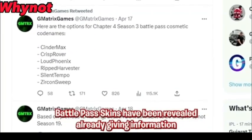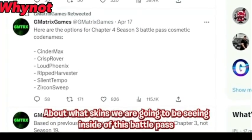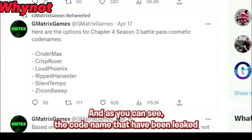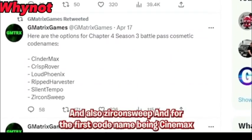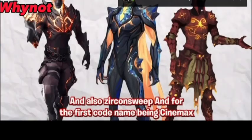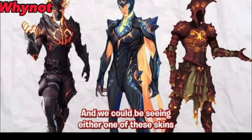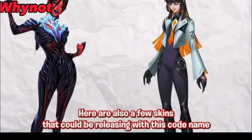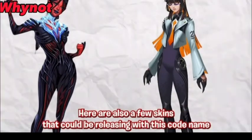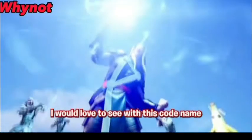Leaked codenames for the brand new Chapter 4 Season 3 Battle Pass skins have been revealed, giving us information about what skins we are going to be seeing. The codenames that have been leaked are: Cinder, Max, Chris, Rover, Loud, Phoenix, Silent, Tempo, and Zircon Sweep. For the first codename, Cinder Max, here are a few skins we could be seeing. For Loud Phoenix, here are also a few skins that could be releasing, and for Ripped Harvester, here are also a few skins to consider.